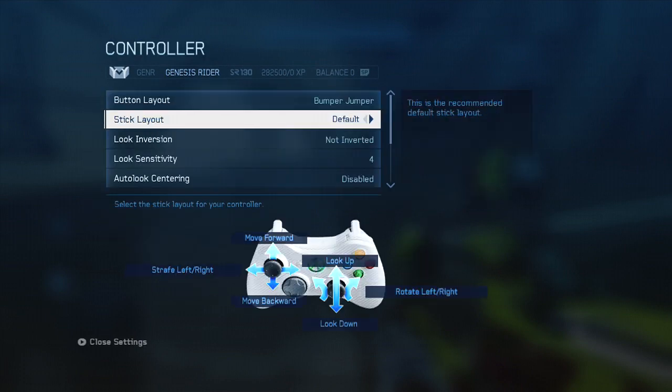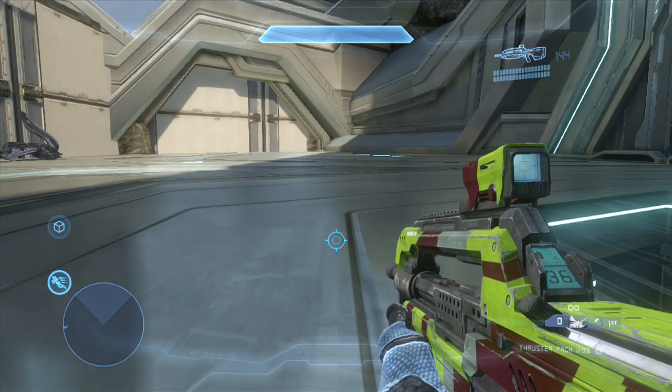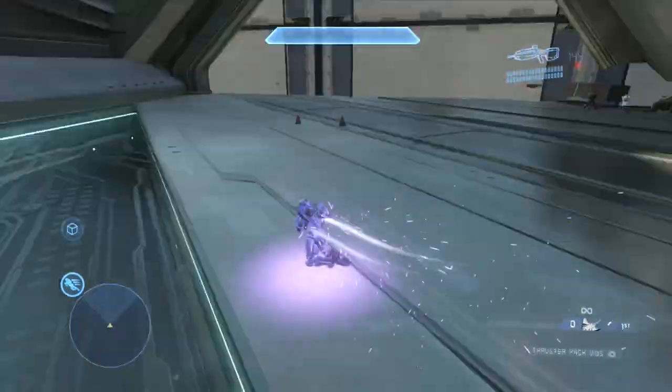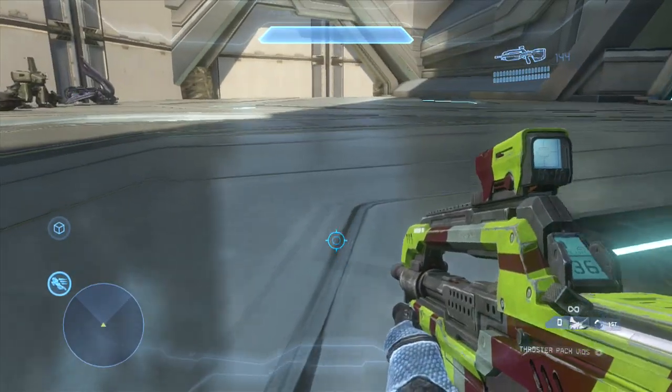Just to show you how effective this is, let me change my control look sensitivity up to 10. This will allow me to turn more quickly while thruster packing. Essentially, you should be aware that players using high sensitivities with the thruster pack can react very quickly in close range combat.